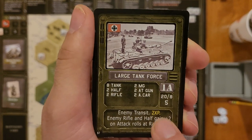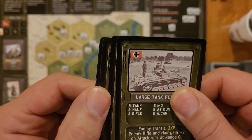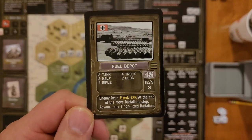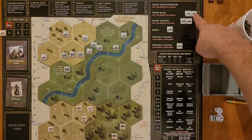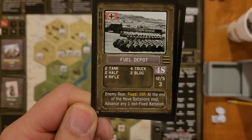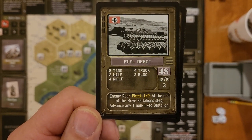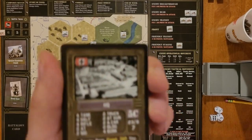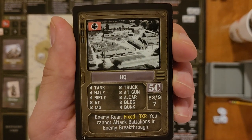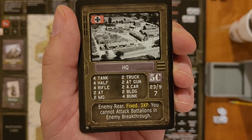Enemy rifle and half tracks gain plus two on attack rolls at range zero — I don't know if that's cumulative with Heinrich's plus two, because that would be a plus four, which would be pretty brutal. Then we have 4S in the enemy rear, which is fixed — it cannot move. That's two tanks, two half tracks, four rifles, four trucks, two buildings — worth three points. One extra XP if I kill it, and at the end of the move battalion step, advance any one non-fixed battalion. Then there's 5C, the HQ — also in the enemy rear, fixed, worth three XP, with four tanks, four half tracks, four rifles, two anti-tank, two machine guns, two trucks, two anti-tank guns, two armored cars, two buildings, and four bunkers. This is a massive unit.